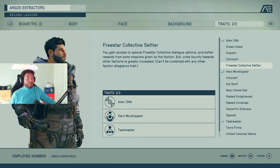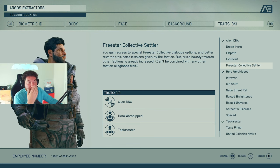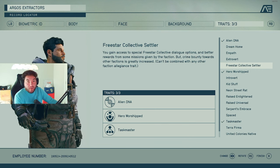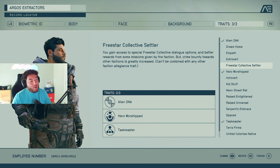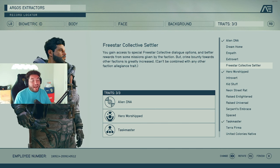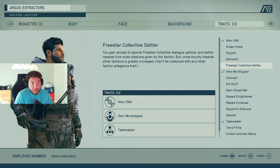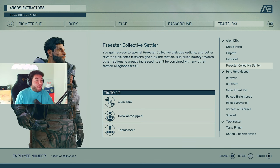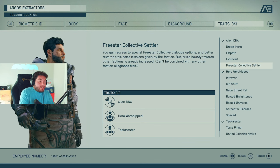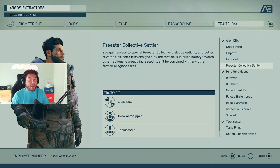Then you get into the faction allegiance traits — there are a bunch related to faction allegiances. I didn't choose any because I don't know which faction I'm going with yet. You can technically be a part of and go through each of the factions. It relates to dialogue options and better rewards from some missions, but the crime bounty towards other factions is greatly increased. I'd rather use other traits if I'm using any. Also note: faction allegiance traits can't be combined with each other.